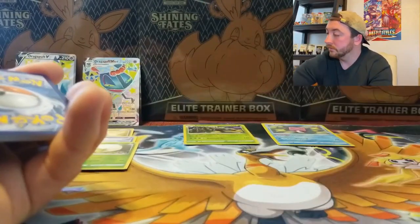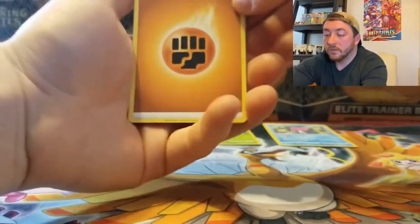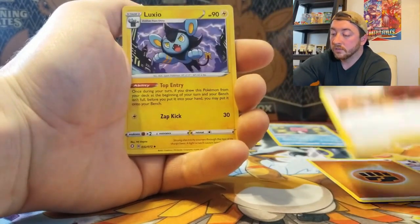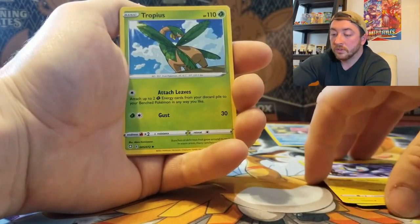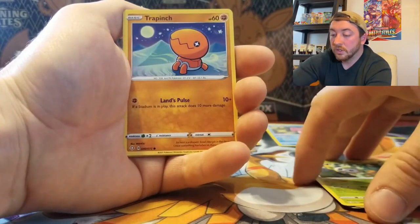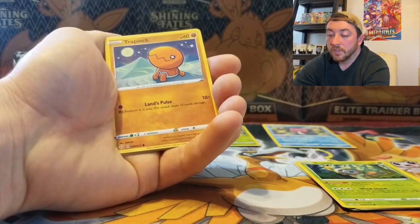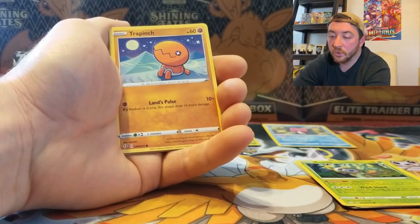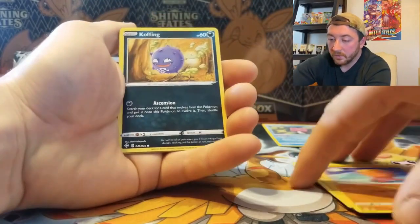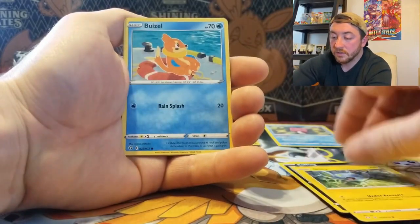Pack five starts with a Fighting Energy, Gym Trainer, Luxio, Tropius, Rowlet, Trapinch — I love this artwork, one of my favorites in this set, I like those stars and the shiny in his eye. We have Coffin, Shinx, Bonsly — and look at that, back-to-back packs, we got a Shiny Toxtricity in that reverse holo slot! That's another one we've been looking for in the shiny subset.